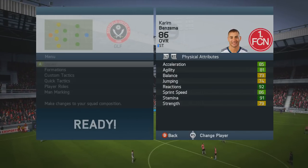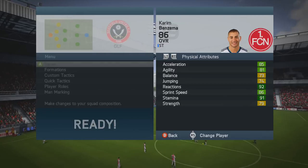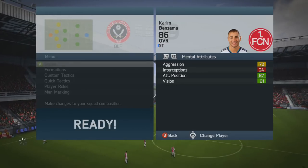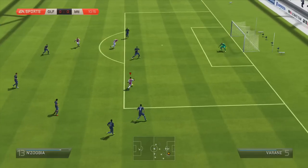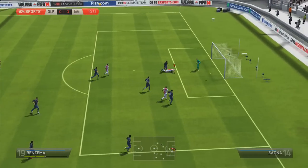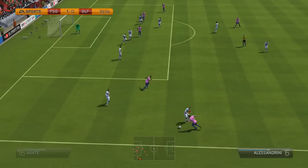He's got medium work rates, 4-star skill moves, and 4-star weak foot, so if you're a skiller that's really helpful. I've got a couple of clips coming up where I actually use skill to my advantage. With 4-star weak foot you can shoot with either foot, but I want to get the one thing that really annoyed me out of the way first.